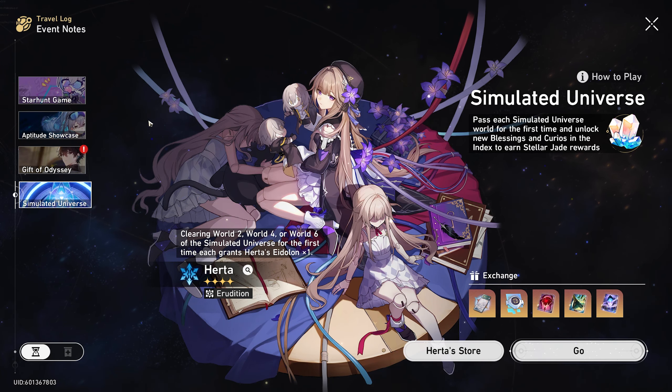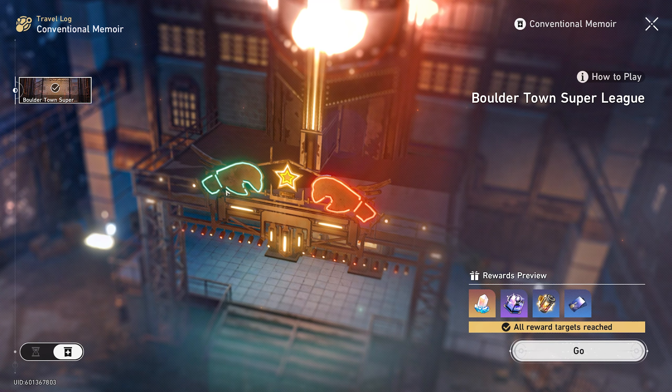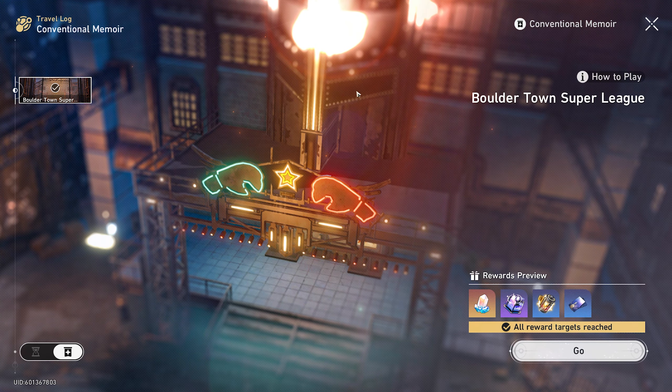One of the more low-key changes is by far the biggest, and something I don't think anybody was expecting to get this early. If you go over to the events now, you'll see there's a little option at the bottom, and if you press that you'll have access to past events. Because we've only had one other version, we only have one event to speak of, but it's really cool that you can actually go back and play it as much as you want. Of course you won't get the rewards again, but if you're a new player who missed out or just want to go back, you can do so — and this gives the game so much more replayability.